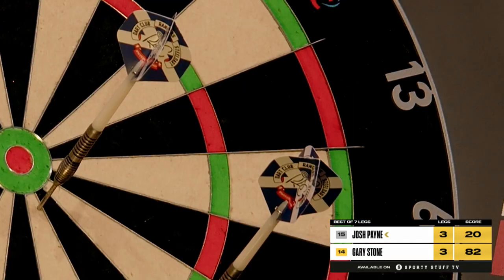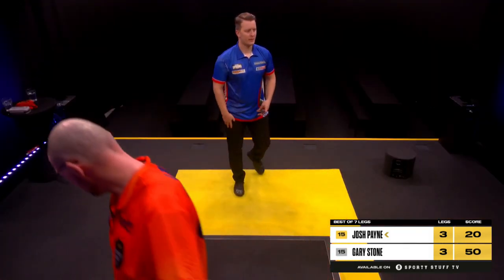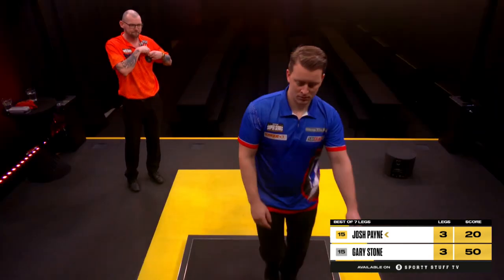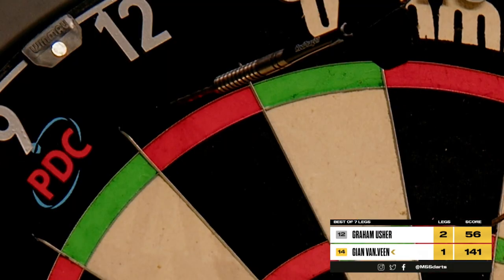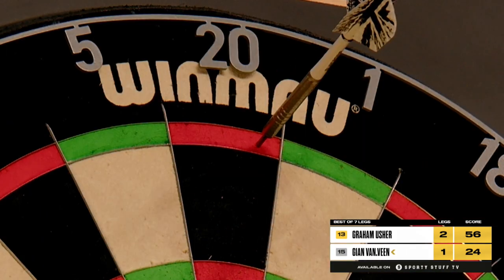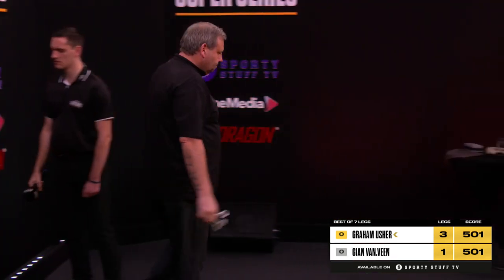And David Caird in sheer disbelief. So Payne returns to double-10 to end his Group A campaign with a win. Game shot — and a win it is to finish up for Josh Payne. 117 — and that would have been absolutely spectacular. They've been the minuscule chances he's been left because of the brilliance of this man, Graham Usher. Graham Usher, 101.5 average.